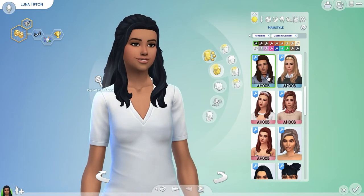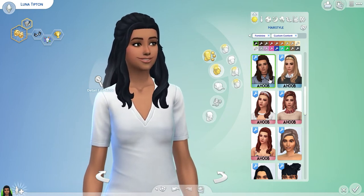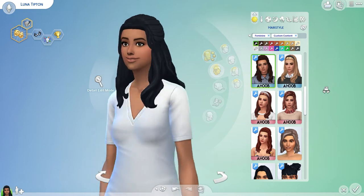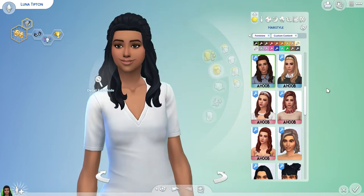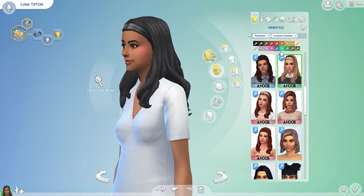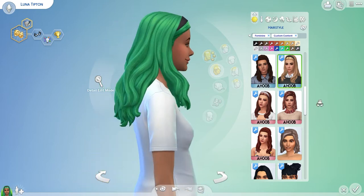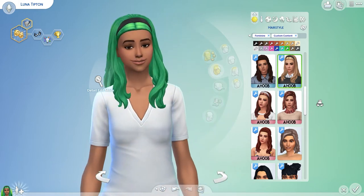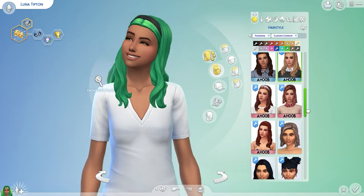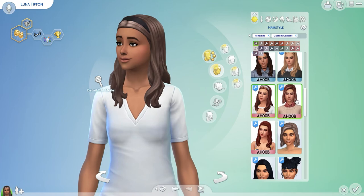Next we have another Ahub. I have a lot of her content - this is one of my favorites. I love the little bun in the back. Then we got one with a headband, just straight with a little bit of a wave to it. And then this one is their color palette.